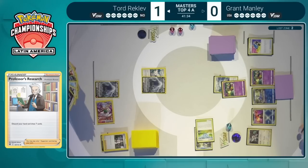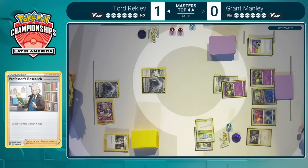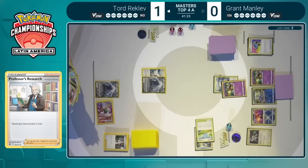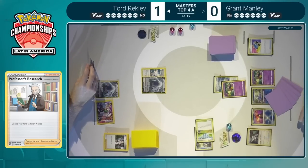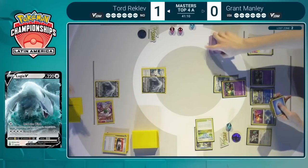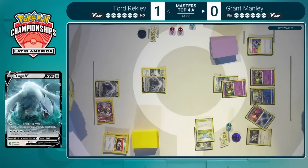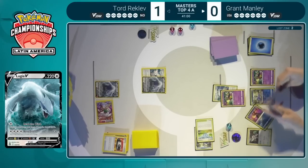Players are high-fiving for Professor's Research with no cards in the discard, but if it's two Archeops — that's a double high-five at least. Double Archeops is what you want to see on turn one in your discard pile. Tord will also be able to use Read the Wind to get a further three cards into his hand, debating on whether the Choice Belt — which is fairly useless at this point — is the card to give up on, and that's exactly what we see. Not serving Tord very well there.